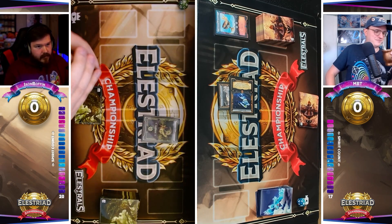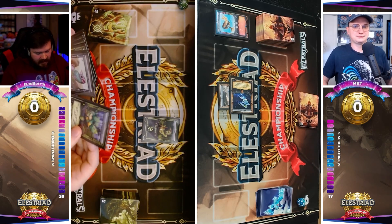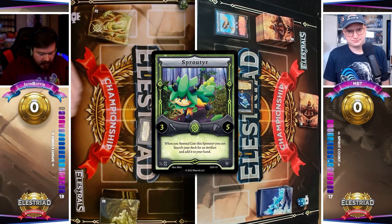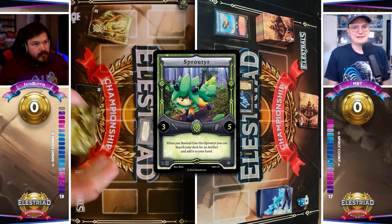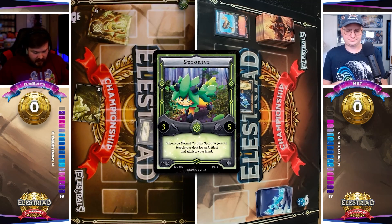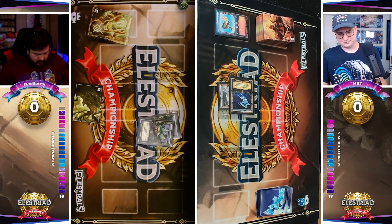In the standard metagame of Elestrals right now, we see casters often running anywhere from eight to twelve counter runes. As the weeks progress, we're going to start to see more of those counter runes introduced as they start pulling things like Shield of Achilles, Tsunami gets a little bit more widespread, and so on and so forth.